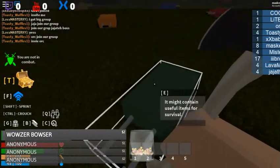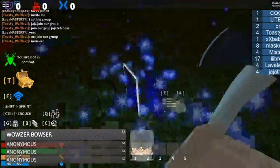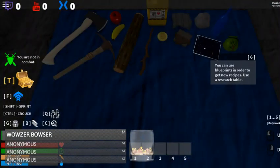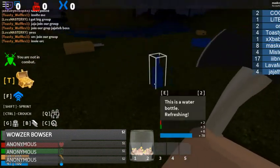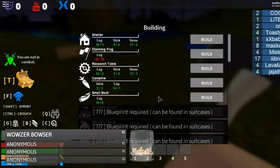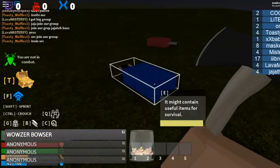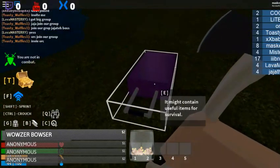Alright, the suitcases have respawned. The best way to do this ladies and gentlemen is to open up the suitcases, and whenever you find blueprints like this you open them up. Go through and open them all up — looks like I got another blueprint just right there.